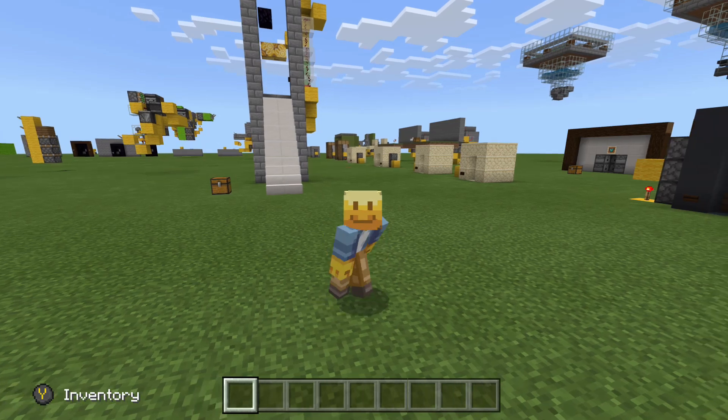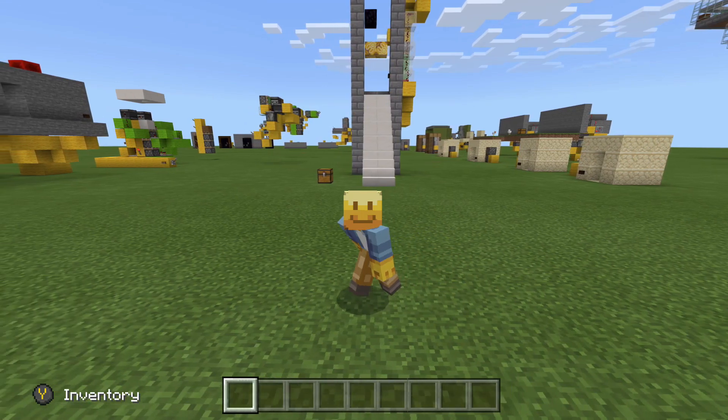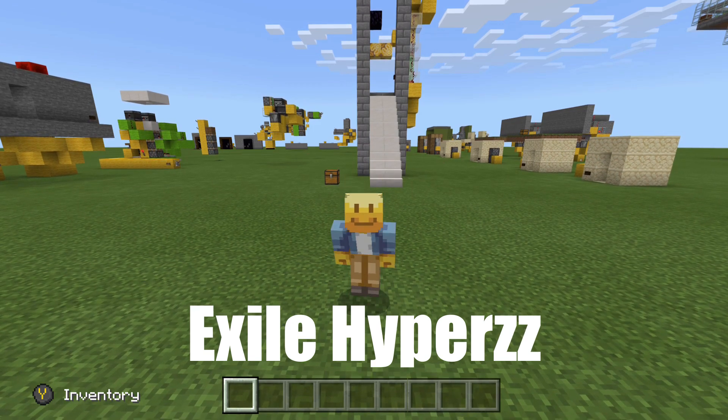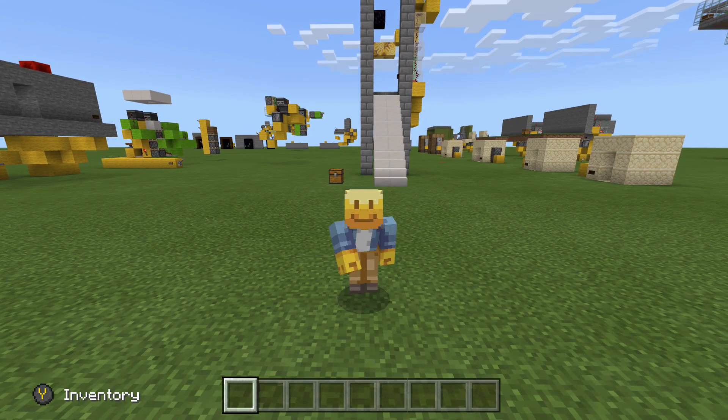Hello everybody and welcome to another Minecraft video brought to you by Rob's Mind. Today we are going to be looking at another viewer request by Exile Hypers. This is a vertical flying machine, bi-directional, meaning it'll go up or down.